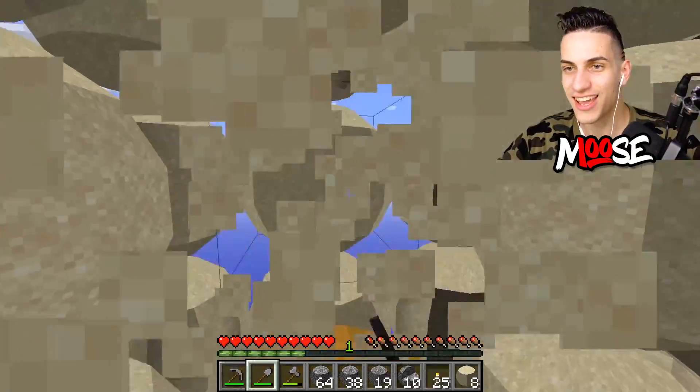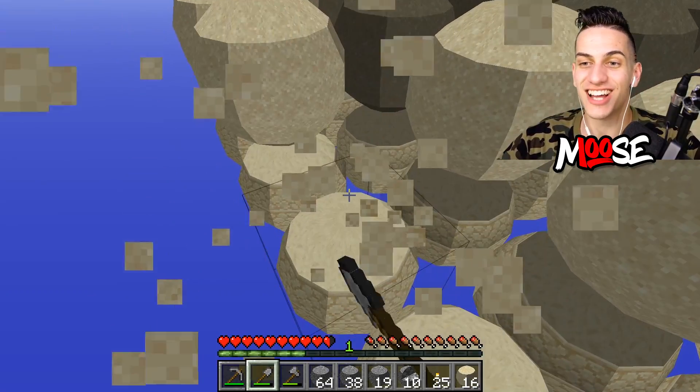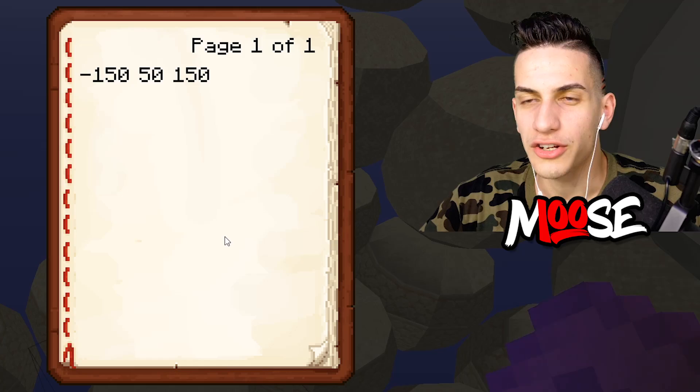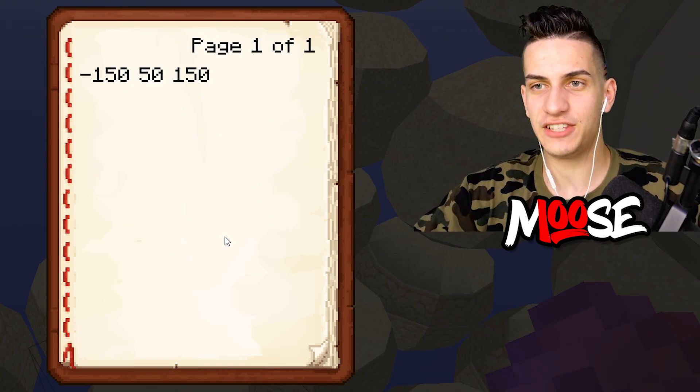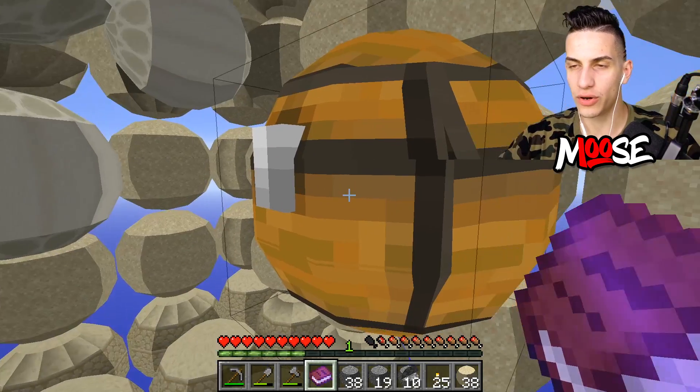Oh, it's a chest! There we go. Let's get as much sand as possible, ladies and gentlemen. We need tons and tons of sand. We have ice — that means we can make a double. Wait, what's this? A question mark. Negative 150, 5150. Wait — negative 150, 5150.